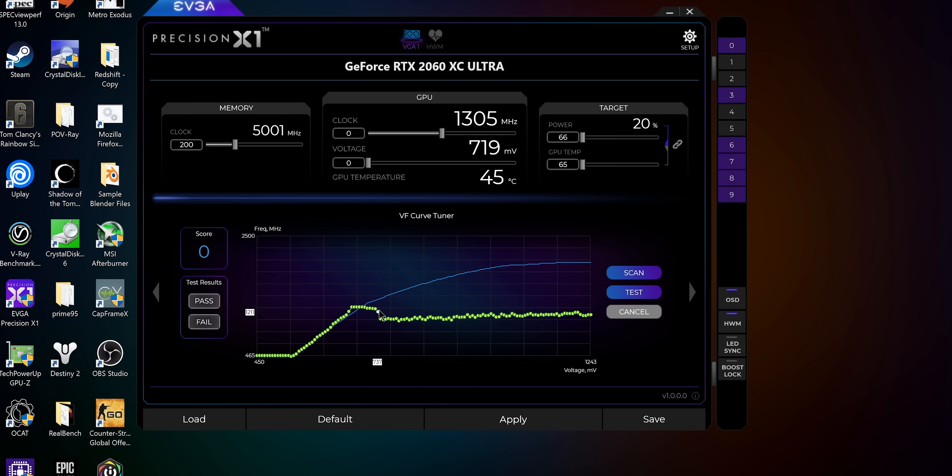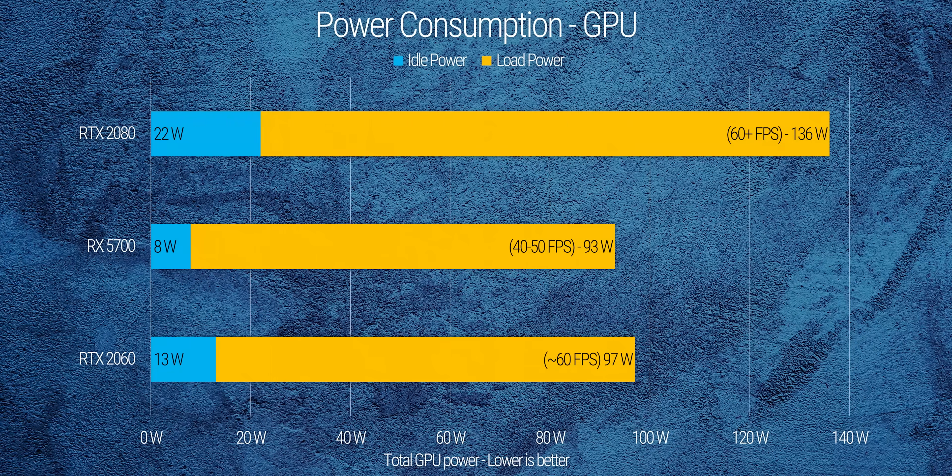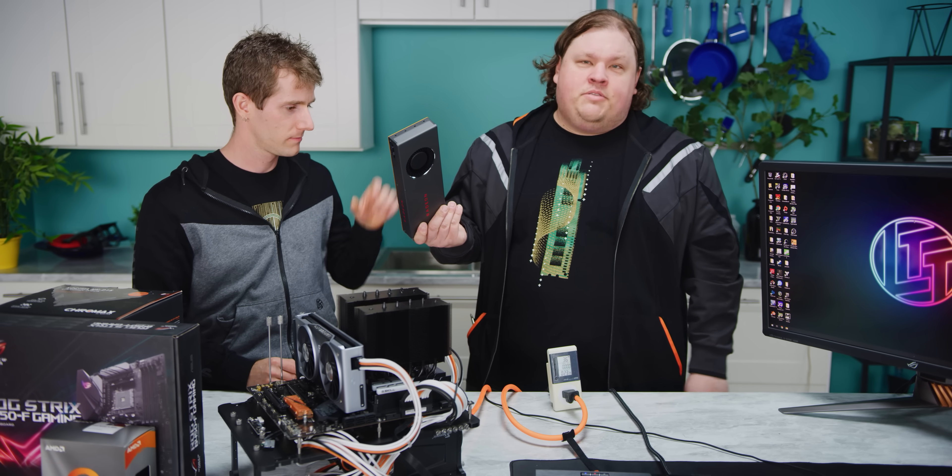From there, it was a matter of figuring out which voltage was both stable and most efficient. Team Red still has some work to do here — power consumption was good, but performance and thermals definitely were not. So out goes the RX 5700.